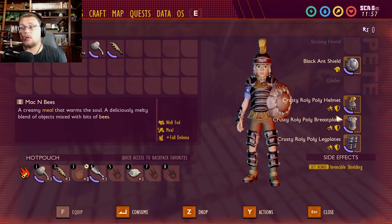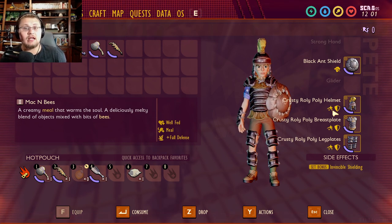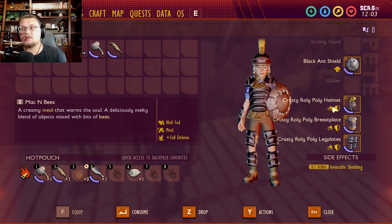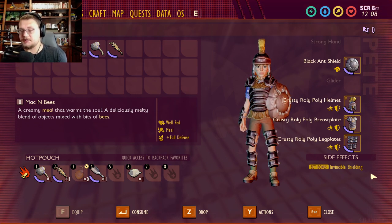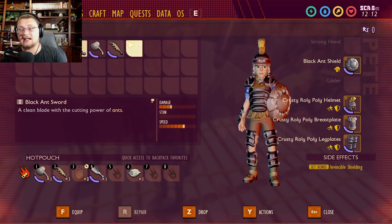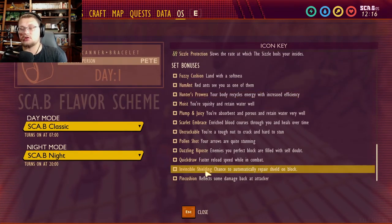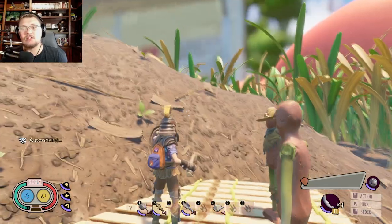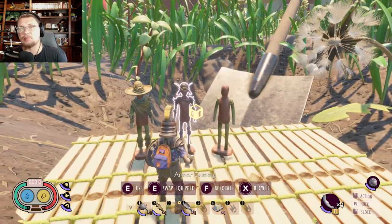This is basically the opposite of the black ant armor — where black ant has stun, roly-poly armor has stun block. It keeps you from being stunned by attacks from things like roly-polies and more advanced enemies that can fill your stun meter fast. The other perk is invincible shielding. This armor is meant to be played with a shield and a one-handed weapon, like the black ant sword. The set bonus gives a chance to automatically repair your shield on block, meaning you can keep using your shield almost indefinitely without it breaking.